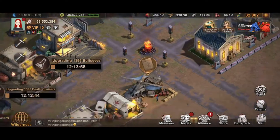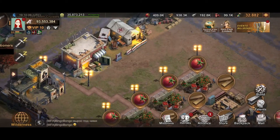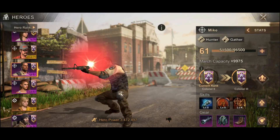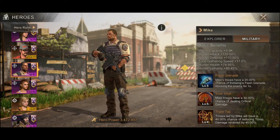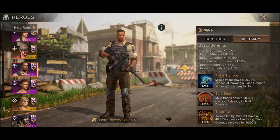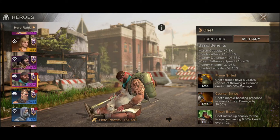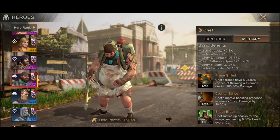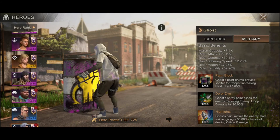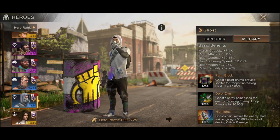After activating the one-day gathering speed buff, we need to know which heroes are allocated to specific resource tiles. For food, we have Mike — my Mike is level 61, so his gathering speed bonus is plus 17%. For wood, we have Chef at plus 16.20% since he's level 60. Then Rusty for metal and Ghost for gas. Note that the percentage buffs depend on the level and rank of your heroes.